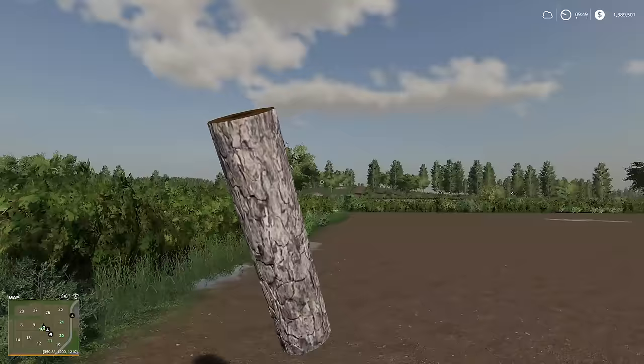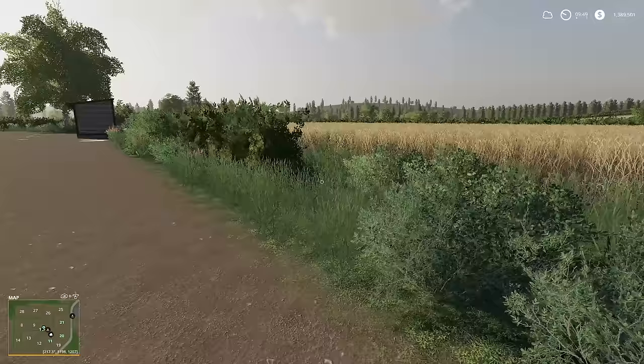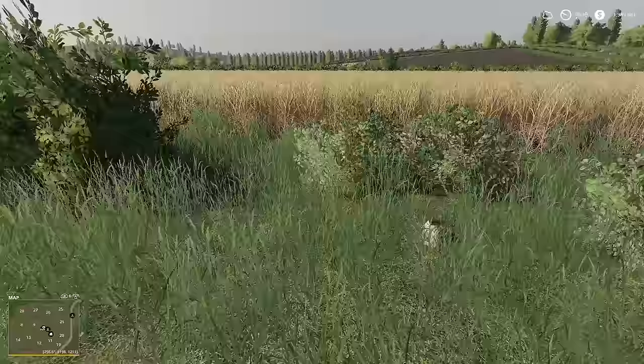simply come down, cut it, grab it before it falls, and again that wood you can sell and make money on. So if you're desperate for money, cut the entire hedge down, sell the wood, and you're good to go.